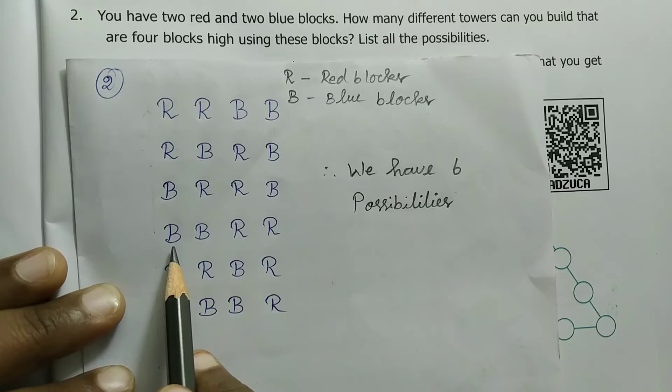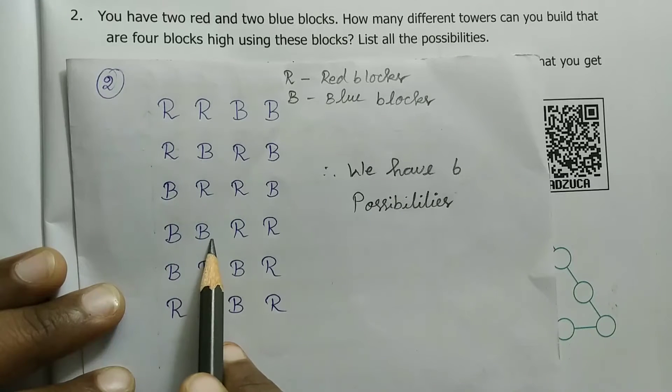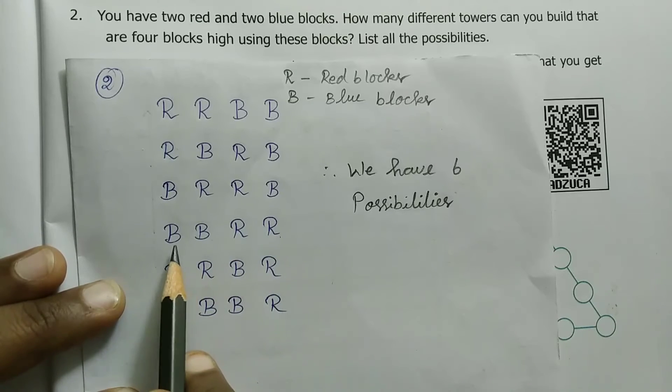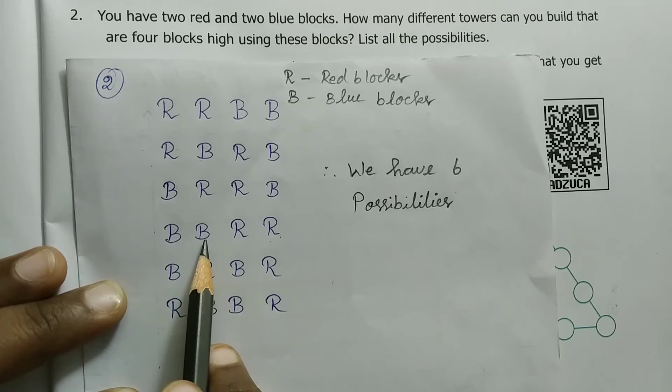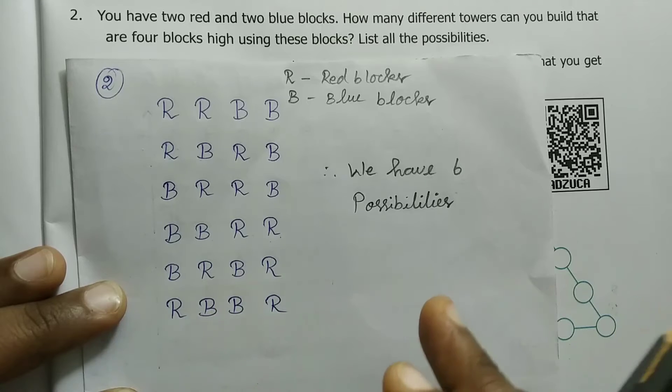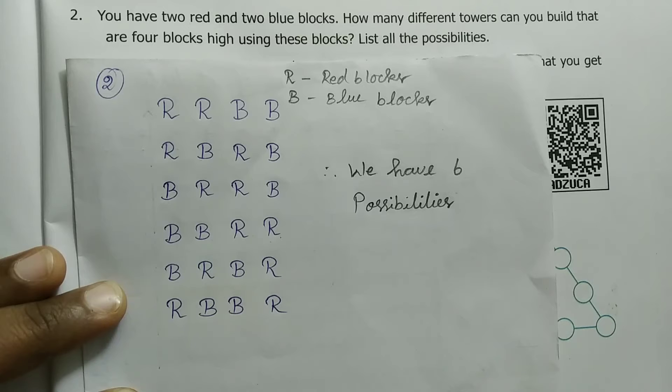First, place 2 blue blocks at the base, then top 2 red blocks — that is another tower. Then interchange: red after blue, then top 2 red blocks. Another combination is red, blue, blue, red. Base 2 red blocks, middle 2 blue blocks, then top 2 red blocks — these are the combinations.